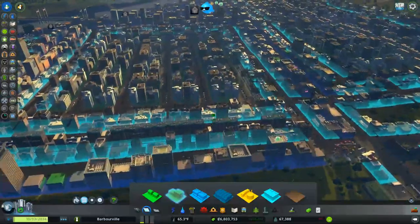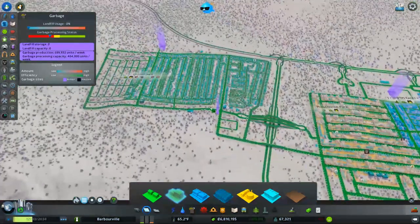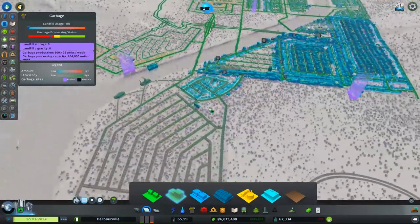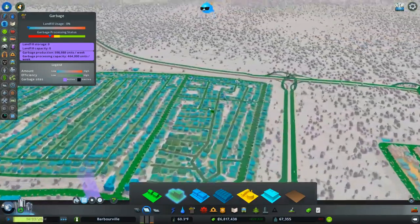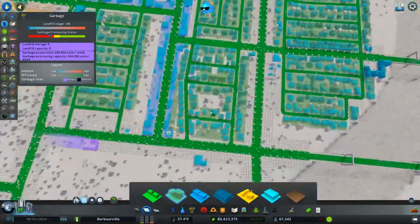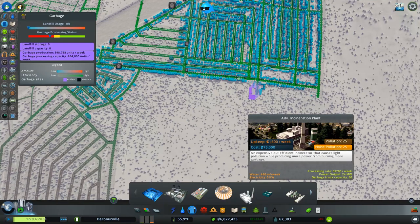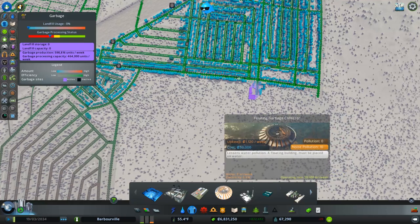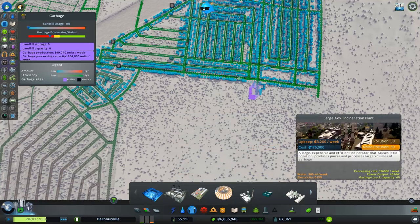We're losing people very quickly and I'm not 100% sure why. Garbage — people are saying garbage would pile up so quickly. We are losing landfill capacity. I don't think we're processing it fast enough, but I don't know where the weak point is.